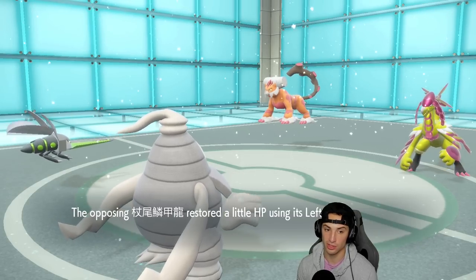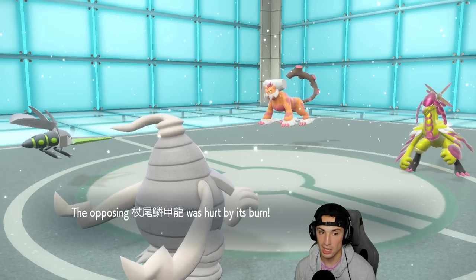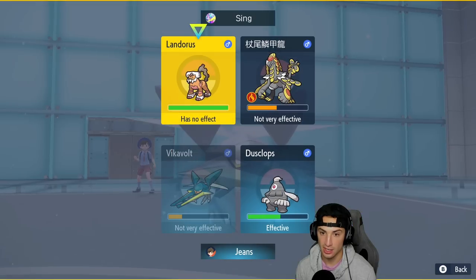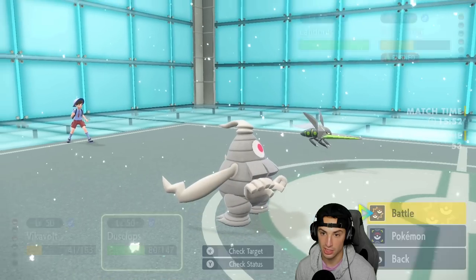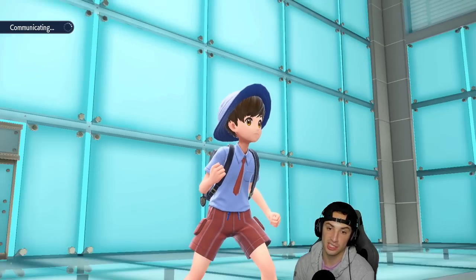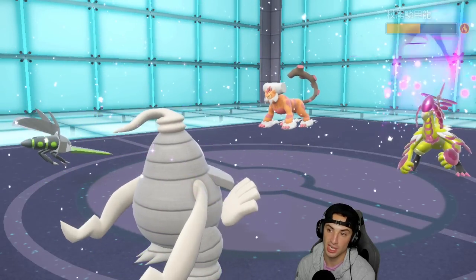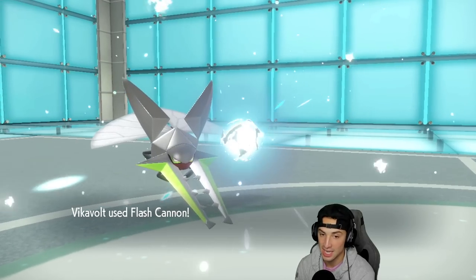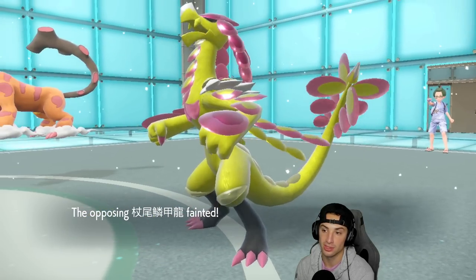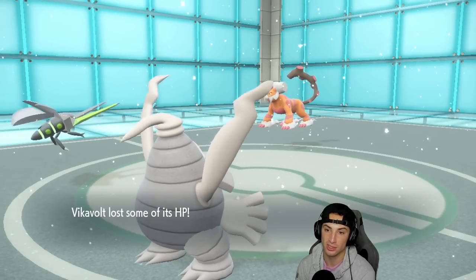With one turn left of Trick Room I think we just double down into Okidogi to get rid of it — the biggest threat on the field. He could swap back to Matcha for HP recovery but he doesn't. Nightshade through Hail does the same damage, and Flash Cannon should take Okidogi out. We get a crit — it was probably taking it out regardless. Vikavolt is thriving, doing big damage. We waste out Hail turns and eliminate the plus-four Okidogi.